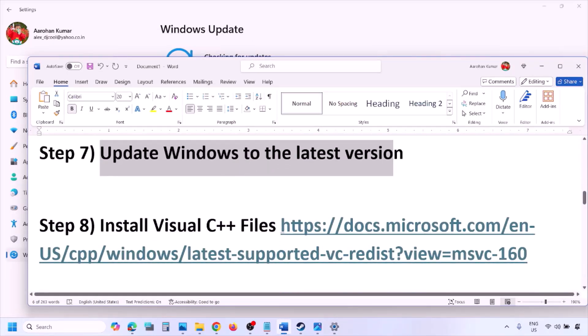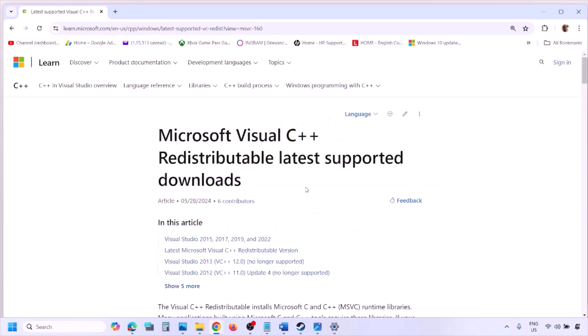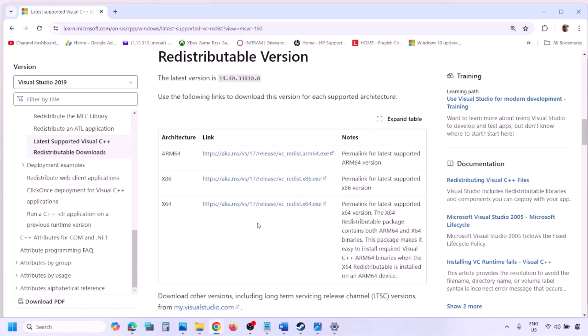The next step is to install the Visual C++ redistributable. Copy the link provided in the video description and open it in a browser — it will take you to the Microsoft website. Download the Visual Studio 2015, 2017, 2019, and 2022 redistributable for both x86 and x64, then run the EXE file.